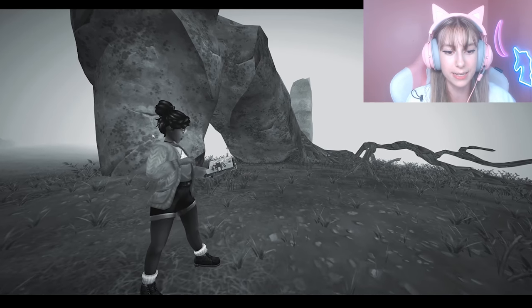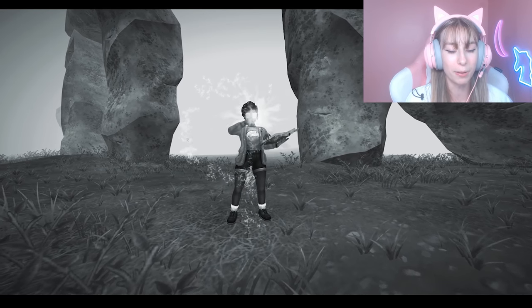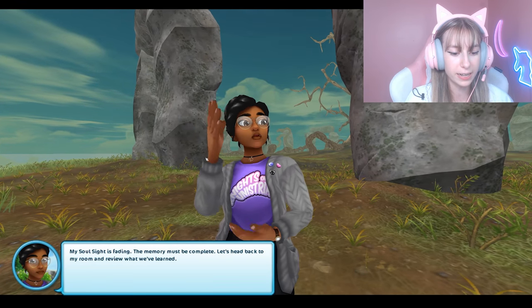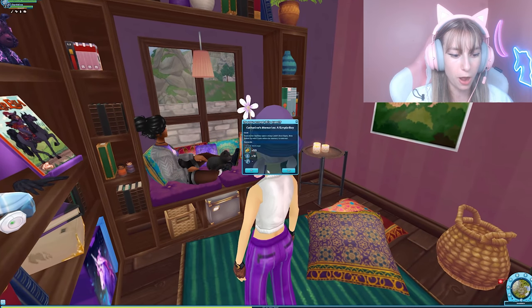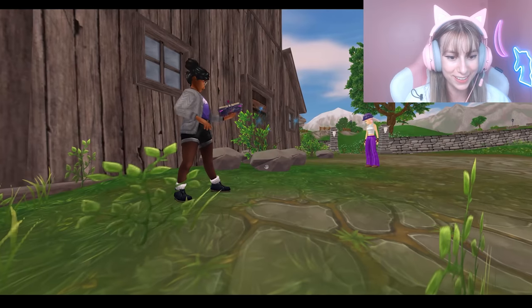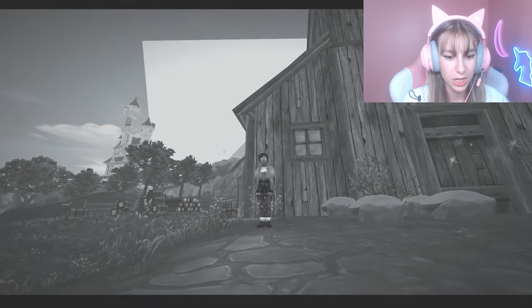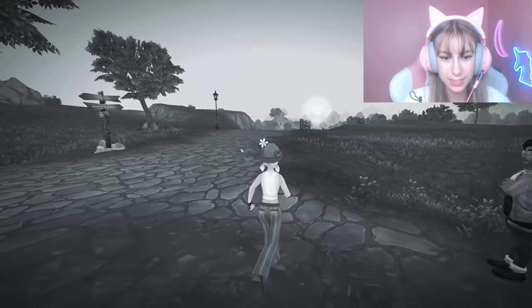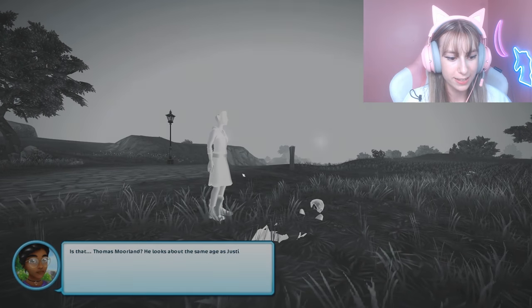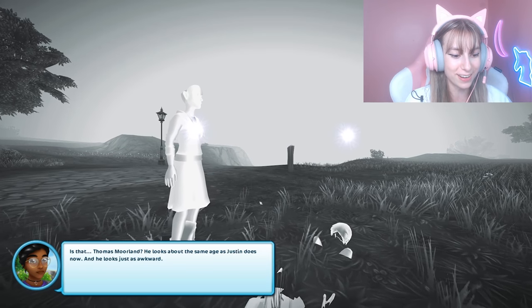Back to the present. For the Moorland memory — this is where it all began, the first memory in Catherine's diary. Soul Sight activated: here's the first memory — is that Thomas Morland? He looks the same age as Justin does now, just as awkward. This must be when Thomas and Catherine first met; it doesn't seem like Catherine was that interested in her future husband.